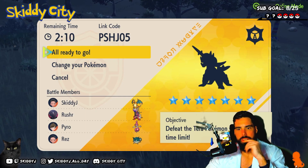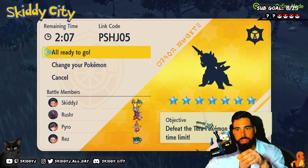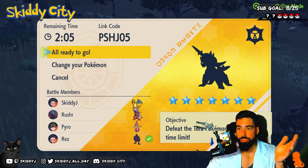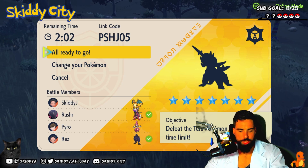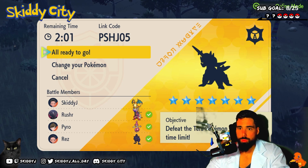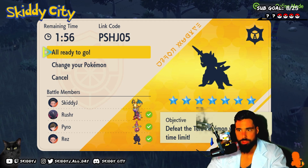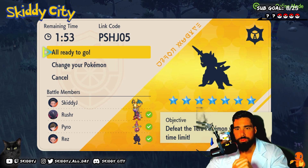Reza is the Corviknight, so I'll go through it. Ignore the blowfish. Carydon, all you're gonna do is use Screech rounds one and two — that's it. Medicham, you're gonna Skill Swap Charizard round one and then Helping Hand it round two.